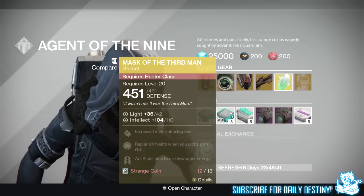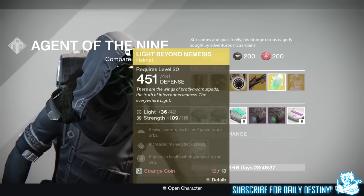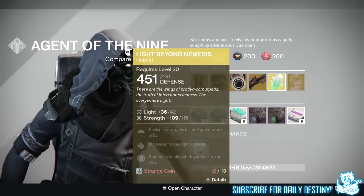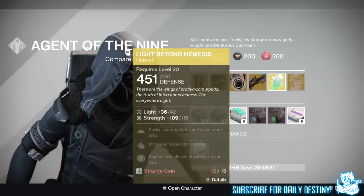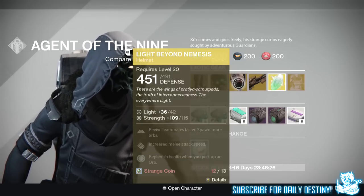For the Warlock, he brings the Light Beyond Nemesis — another helmet — offering 115 Strength. Mods include revive teammates faster, spawn more orbs, increased melee attack speed, and replenish health when you pick up an orb. Also costing 13 Strange Coins.